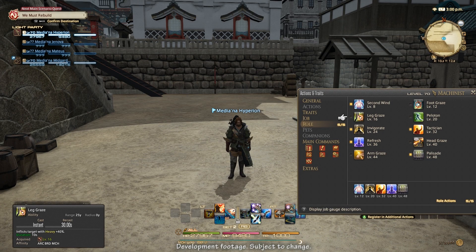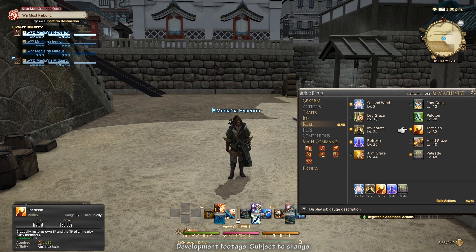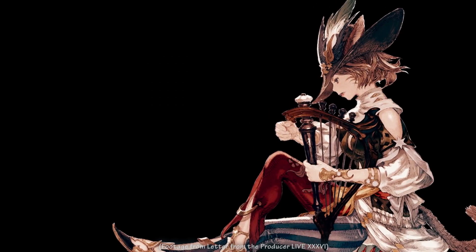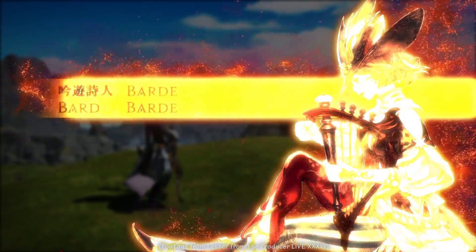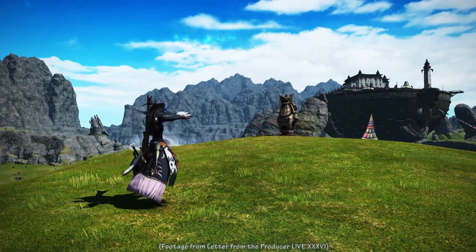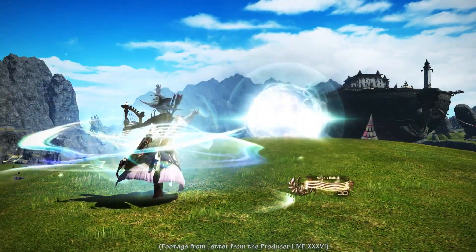The new ranged DPS role abilities replace some of the skills removed from Machinist and Bard. Crowd control effects from Machinist skills are now applied by various Graze skills, which deal no damage. Resource restore effects from both classes as well as Bard's Swift Song are applied by role abilities. Interestingly, ranged DPS can now cast Rampart on an ally. Bard has minor changes to core gameplay and utility, and major changes to its song system. It has a new class resource, Repertoire, which is generated and consumed by songs, while basic non-DoT gameplay is essentially the same.